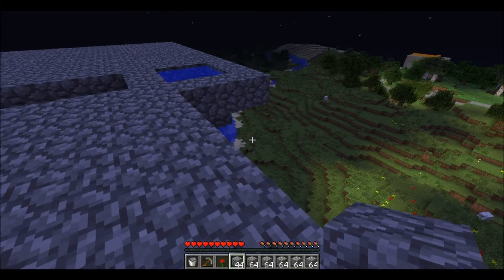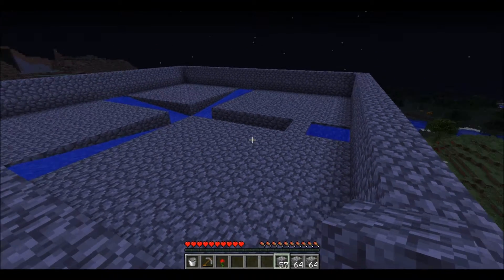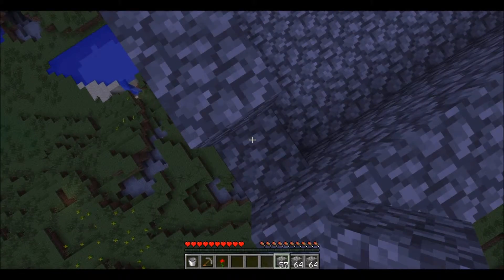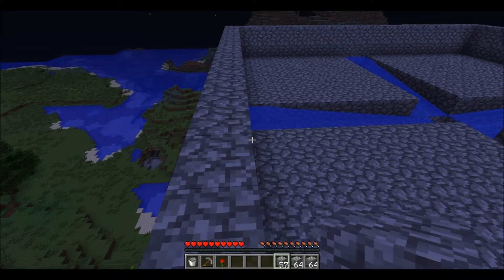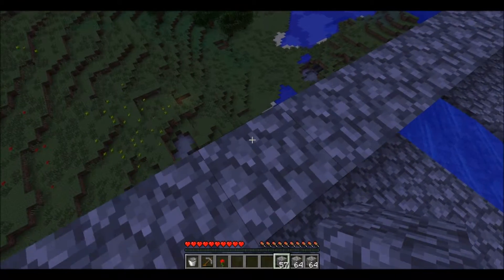So the last part I have left to do here is get rid of the infinite water, smash up a couple of blocks, remove the water stream I used to get up here, the pillar I made to get up here at the start, and go make a ton of torches to light up the roof so that nothing spawns on top.